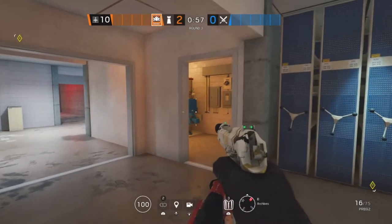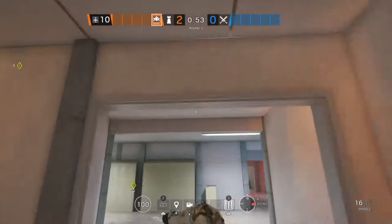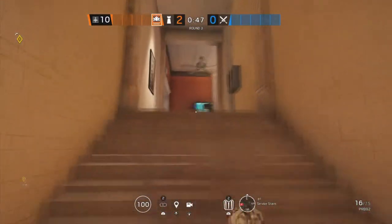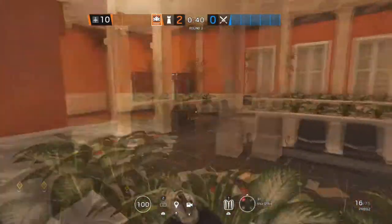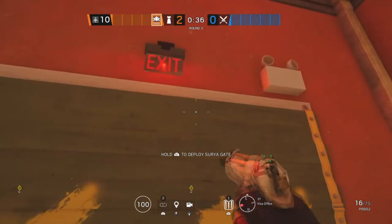The next site for Consulate is Archives and Tellers, which is right above us. The first Aruni is going to go on this double doorway. The second Aruni is going to be all the way upstairs in Visa Office on this doorway, and the last one is also in Visa Office on this double doorway.